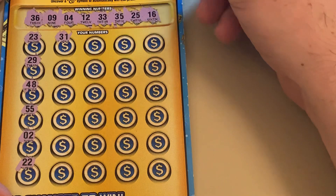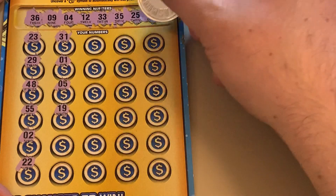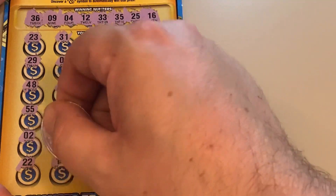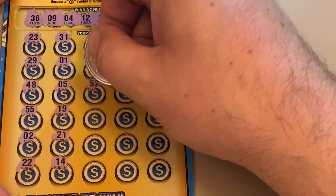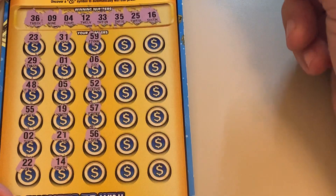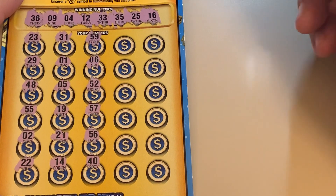31 — we have a 33 and a 35. 1. 5 — one off. 19 — 12 and 16 are the teens. 21. 14. 59. 6. 52. 57. 56. 40. I don't think it's a good sign that we don't have any 40s or 50s. It's usually better to have a good mix of numbers.